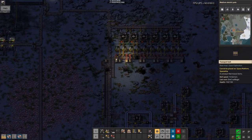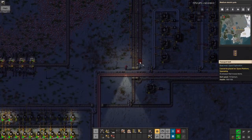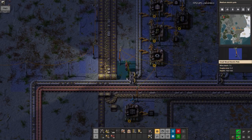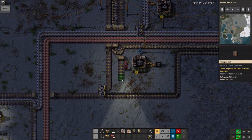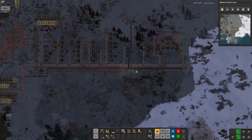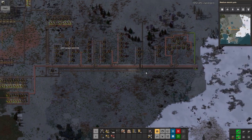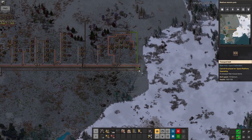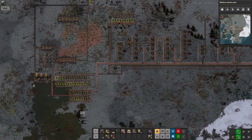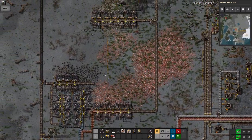The furnaces have all lit up, so now we can put in another belt to take the glass down and add the glass onto the bus as normal. I'm going in here with a gap because I want it to be on a different level to the green circuits, just in case I ever need to take the green circuits the other way — perhaps for more advanced inserters. There we go, that's a nice steady production of glass happening.